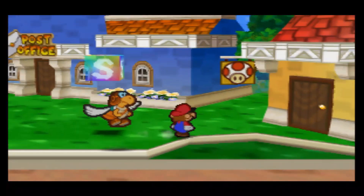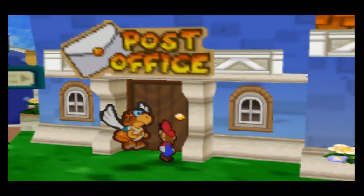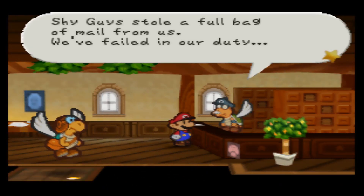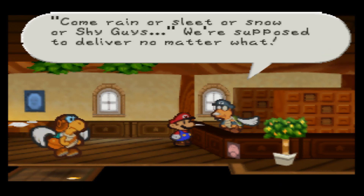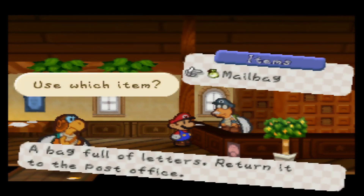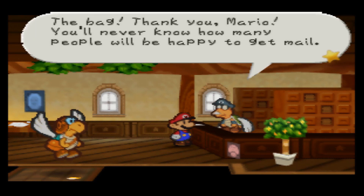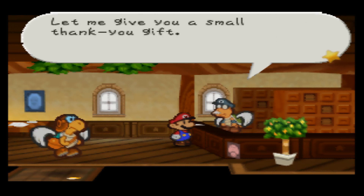I also didn't comment in the last video on how the music got faster when the shy guys invaded Toad Town. Turning in the mail bag: the mailman explains the shy guys stole a full bag of mail, and they failed in their duty — they're supposed to deliver no matter what, rain, sleet, snow, or shy guys. When we return the bag, he's overjoyed and gives us a thank-you gift.